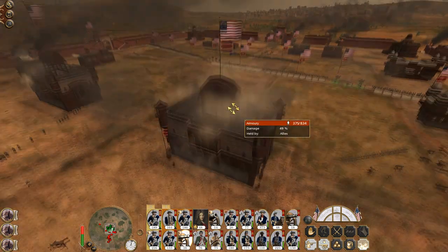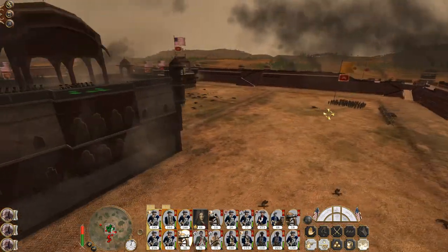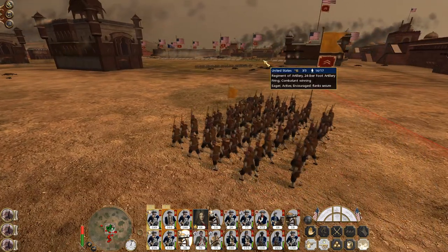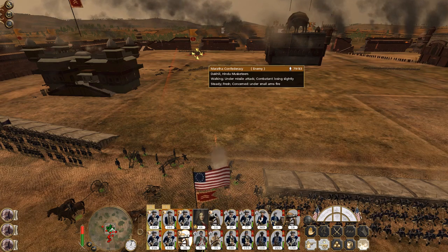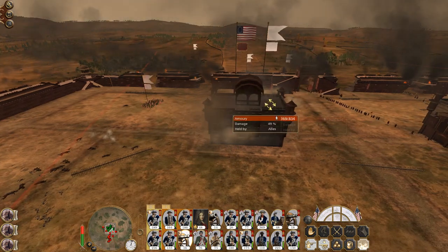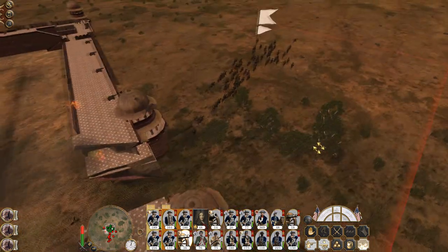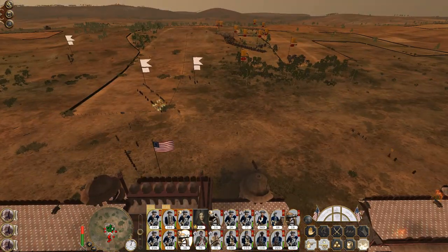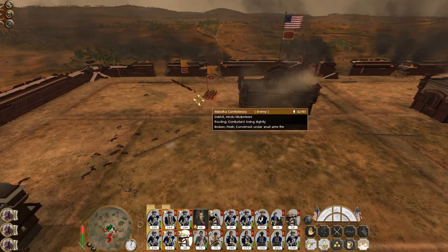These dervishes are attacking the citizenry. Fire some shrapnel at these guys - that would be lovely. The cavalry stakes are doing a good job. Usually if I deploy them too close to the walls, the cavalry normally just hop over them. Good - mass route.